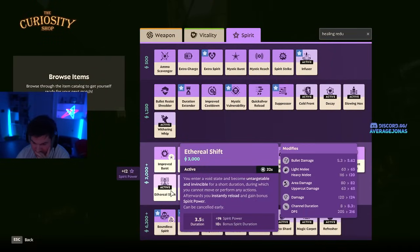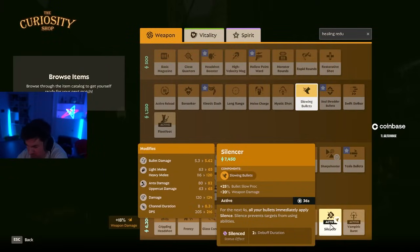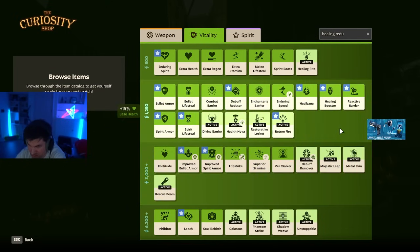First, you have Ethereal Shift, which is just a very good item for i-framing and dodging abilities — you're absolutely immune and untargetable for any type of damage for 3.5 seconds, and it also reloads you. But there is an even better counter against Haze: Metal Skin. Metal Skin makes you immune to bullets and melee attacks for 3.5 seconds, meaning you can stand inside the Haze ult and use your abilities. Because Silencer applies the silence effect to bullets, when you use Metal Skin you don't get silenced either. Metal Skin is the item to buy if you're struggling against Haze.